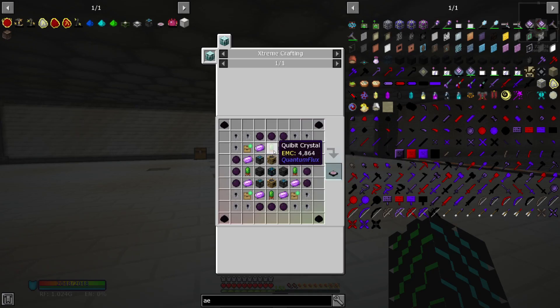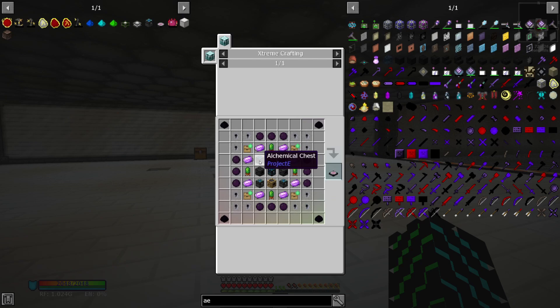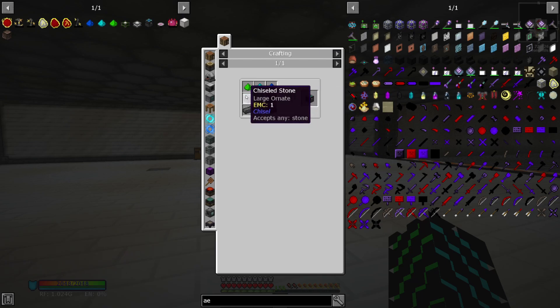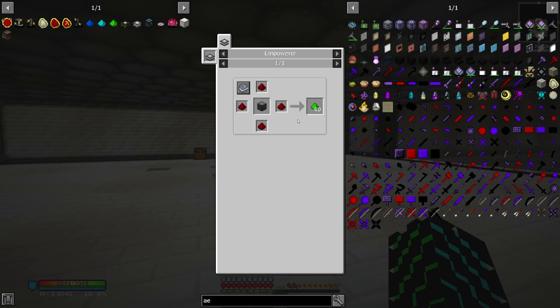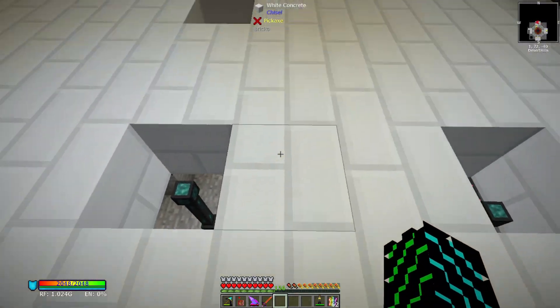In order to get into that, we need to make a few things for this transmutation table. Specifically, we need things like the alchemical chest, and as you can see it's taking covalence dust — the low, medium, and high. Each one of these is something we need to make in the empowerer, so we need to set these guys up and hopefully automate them a little bit.